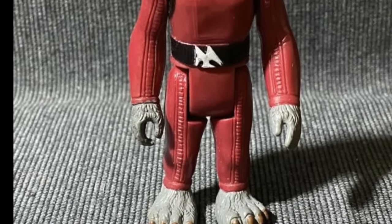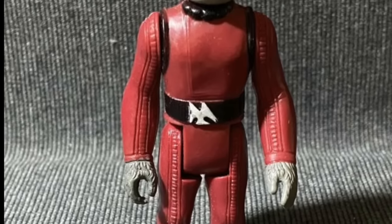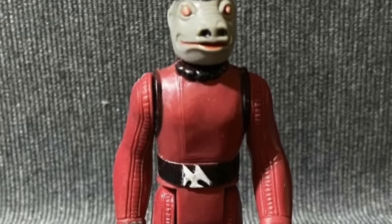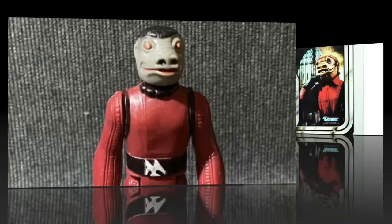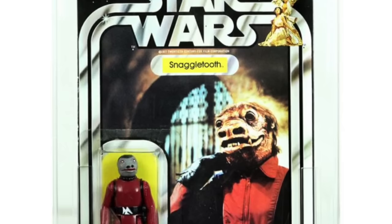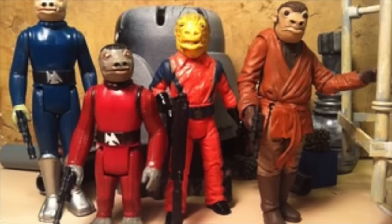Not too long ago on this very YouTube channel, the Spectre Creative channel, with me, your host Scott Toy Guru Knightlick, I did a video about this Kenner action figure from Star Wars from the late 70s, early 80s. Most of you know him as Snaggletooth. The reason I did a video specifically on this character is because the card art does not match the character. In fact, the card art is not even from the movies — it's not from Star Wars: A New Hope.